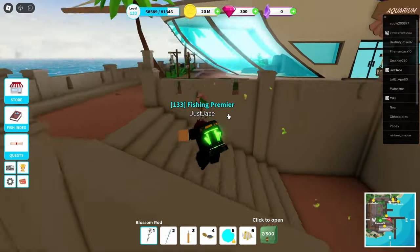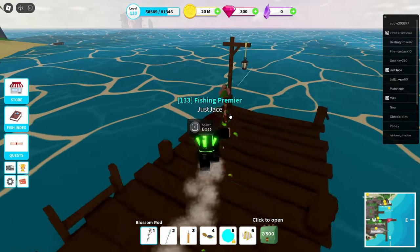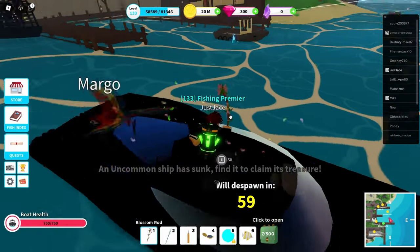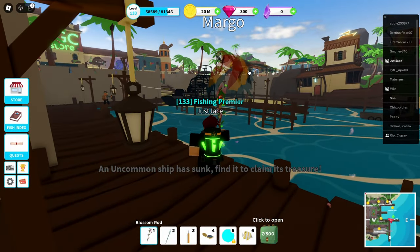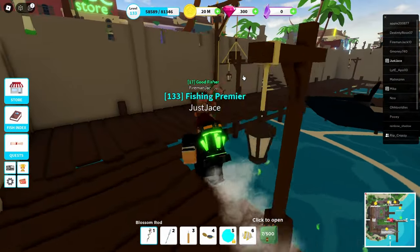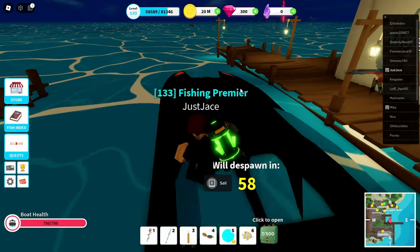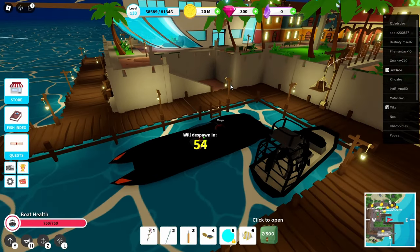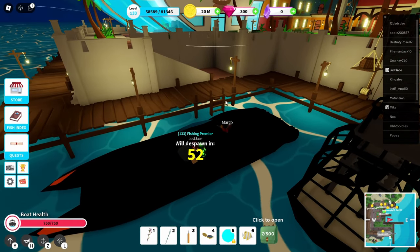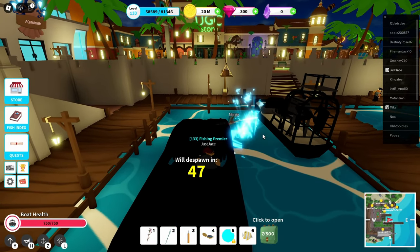I haven't played this game in like four years, so I just wanted to check out the update and see everything that's changed. Apparently there's so much that's changed, including vaults — which is basically a guy that you talk to on Port Jackson. The vault is somewhere on this island, and basically it's really cool: you can store fish, sharks, or pretty much anything, and it'll lock so no one can get it and it doesn't have to be in your inventory either.